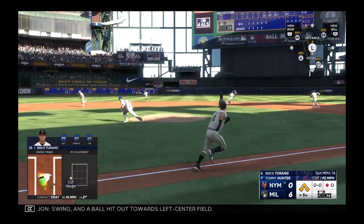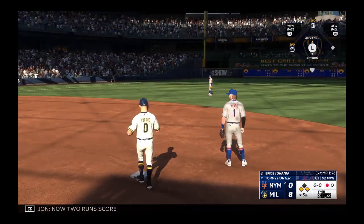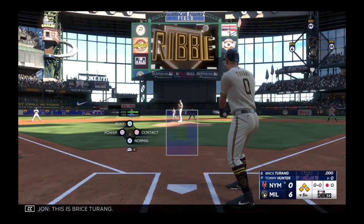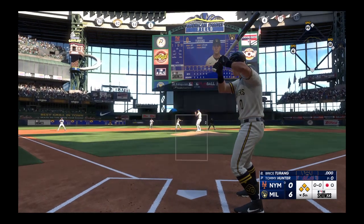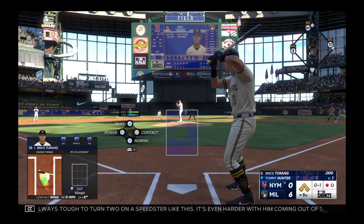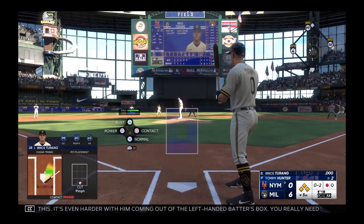Swing and a ball hit out towards left center field — that's a base hit, run scores, now two runs score, and it's an eight-run lead. A wide throw to third. This is Bryce Terang — tapped at the plate but it's a foul ball. Always tough to turn two on a speedster like this; it's even harder with him coming out of the left-handed batter's box. You really need something to hit hard on the ground that they can handle to turn too quickly.